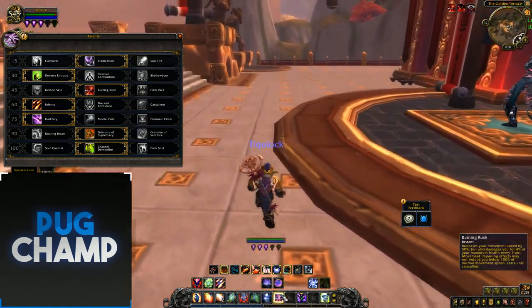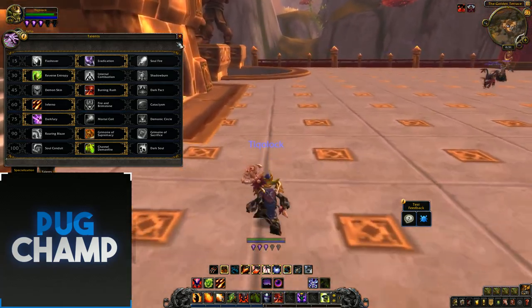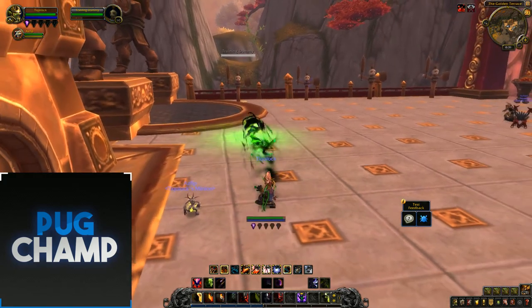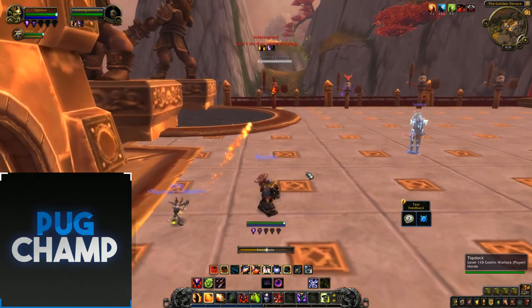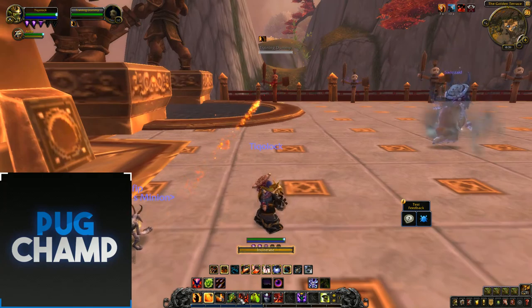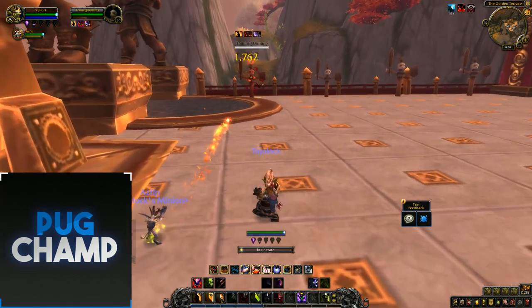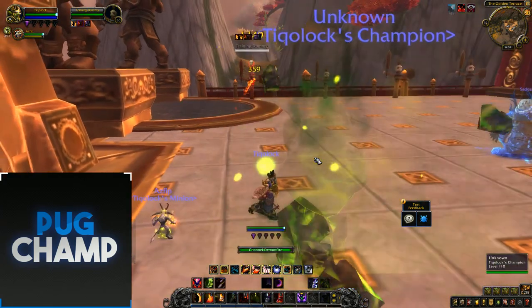So I'll start off and show you the rotation — this is pretty much the same for all of them. You start off with 3 Soul Shards. I usually start off with a Chaos Bolt — as you can see it's got the new effect — then Immolate the target, and Conflagrate. Use my Incinerates, then get ready to use Chaos Bolt again. Make sure I keep up Immolate on the target so I'm generating Soul Shards. I'll also summon my Infernal and Channel Demonfire while it's up.